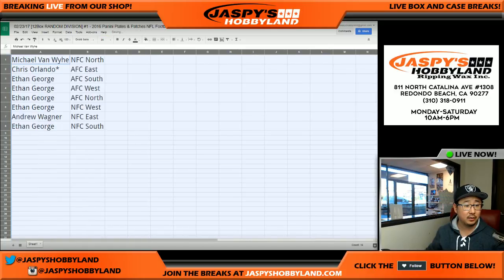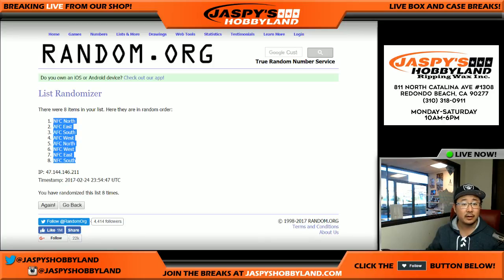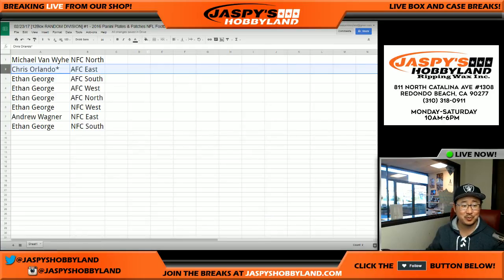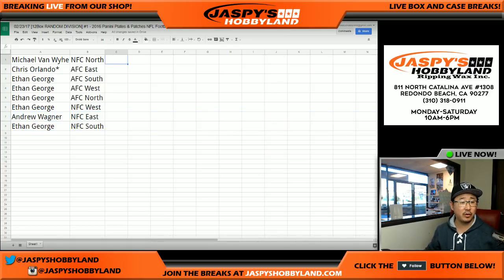Michael, you have the NFC North. Chris Orlando, AFC East. Ethan, you've got AFC South, AFC West, AFC North, NFC West. Andrew Wagner, NFC East. And Ethan, NFC South. So there you go, folks — Plates and Patches Random Division Randomizer number one. Trades are allowed. When we come back we're going to see if there are any trades, and then the break. Stick around, we'll be right back.